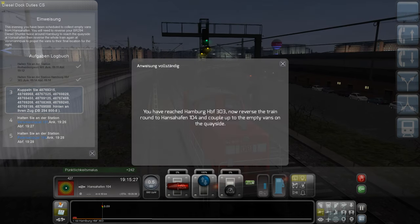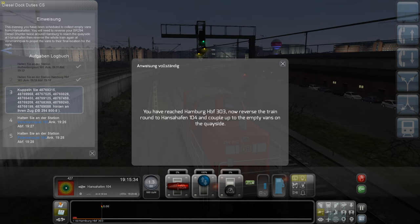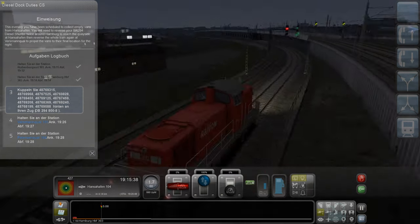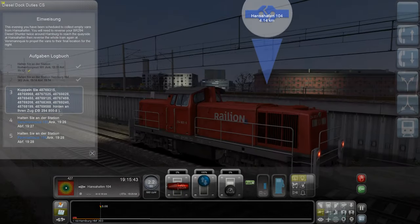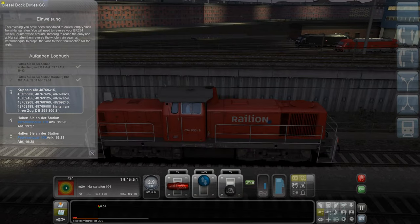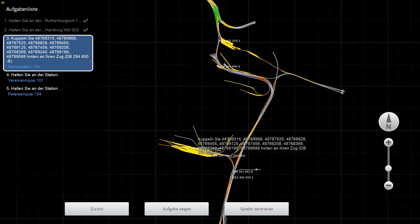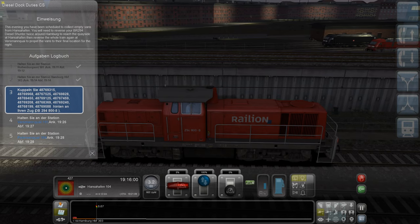Da hinten ist der heiße Luftballon, womit man fahren kann. You have reached Hamburg Hauptbahnhof - now reverse the train around to Hansahafen. Wenn wir dann mal rückwärts fahren, wieder zum Hansahafen. Wie soll ich denn da hinten? Achso, hier hin. Deswegen gebe ich jetzt mal Stoff - wir müssen natürlich rückwärts schalten.